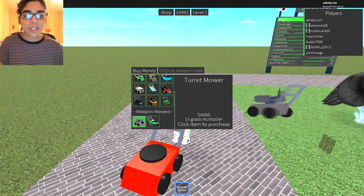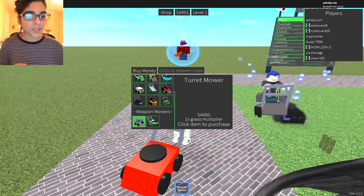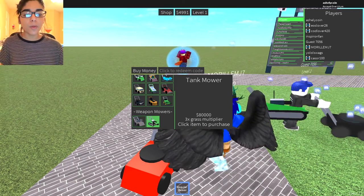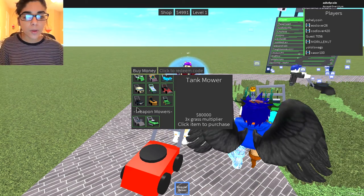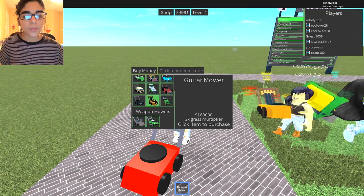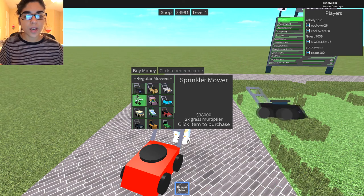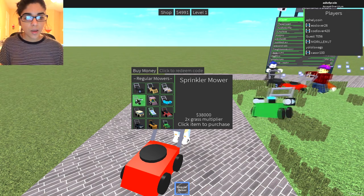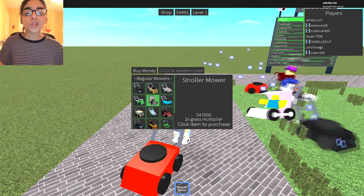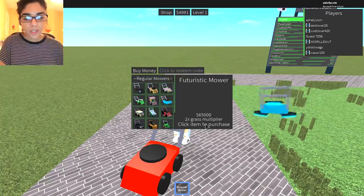The John Green mower is four times multiplier at two hundred thousand dollars, which is a lot. There's also a turret mower — it only gives one times grass multiplier but it's in the weapon mower area. There's a tank mower at eight thousand dollars, which is actually less than the Model T mower.